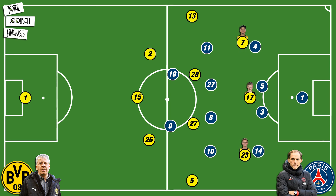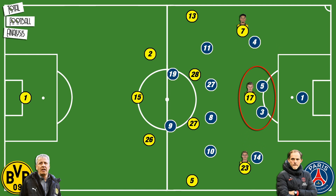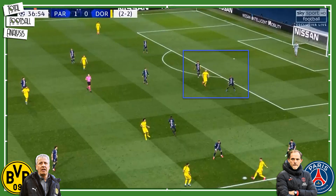The wingers Thorgan Hazard and Jadon Sancho would either drift wide in order to stretch the defensive line or would drop deeper to receive the ball, but that made it easy for PSG to just double down on Haaland and keep him boxed in between the centre-backs almost throughout the whole game.